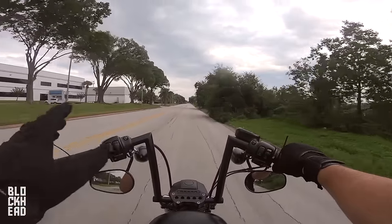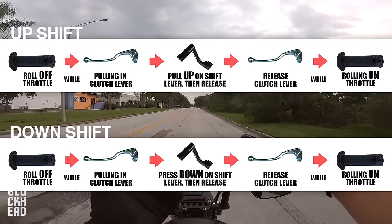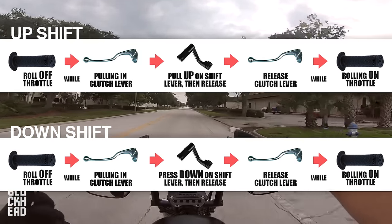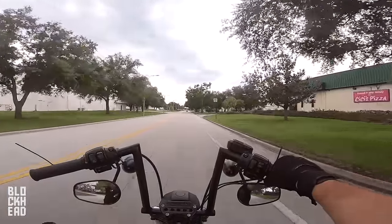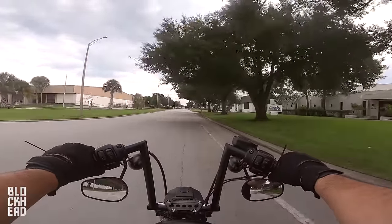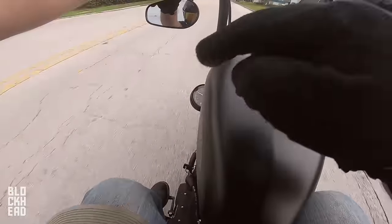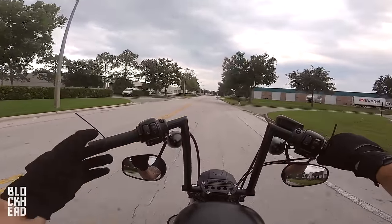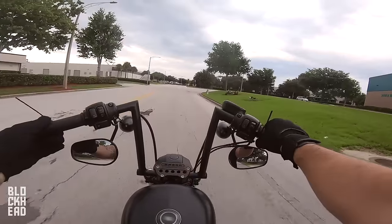Downshifting right now — every time you shift, come off the throttle. Off throttle, in on clutch, downshift, release, and continue in third. Same with the next gear: off throttle, in on clutch, downshift, and I'm in second. You want to be in the correct gear for your speed. Right now I'm going about 25 miles an hour — I think I'm in second gear, probably closer to the next gear up than the one below.